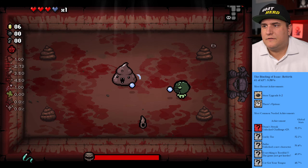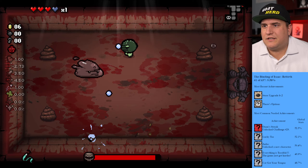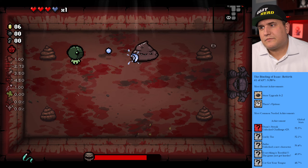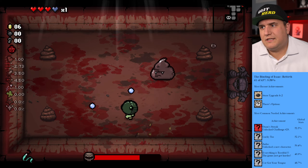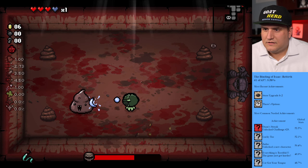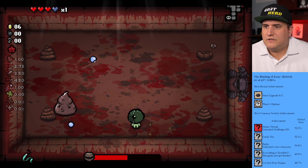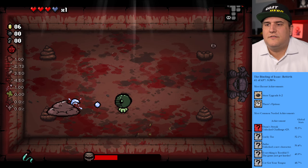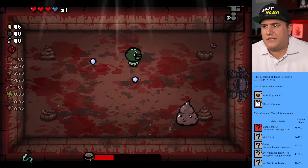I think it's Bethany we're trying to unlock — we gotta beat hard without losing a life with Lazarus, so that's the current goal. Let's see what we can do. I hate when he dashes — this guy can be annoying. He keeps doing like three dashes. I never know if he's gonna dash or shoot. There's a third dash — okay, we're good. We can do this on hard mode maybe.